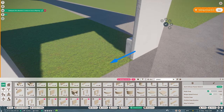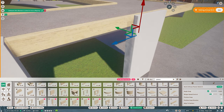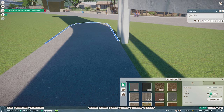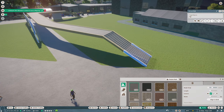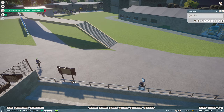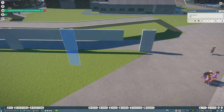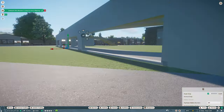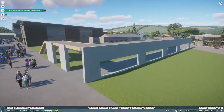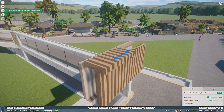The Siberian tiger doesn't strictly need snow in their enclosure but they can tolerate it. The snow leopard, obviously with snow in the name, definitely does need some snow in their enclosure. So my idea to cover that need is to make a combined building for both the Siberian tiger and the snow leopard — obviously not in the same enclosure because they would fight like crazy, but an indoor space that both animals are going to use.